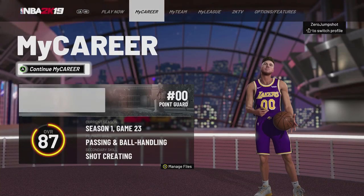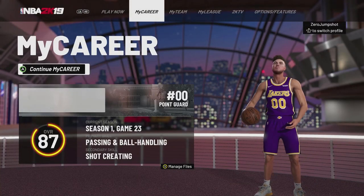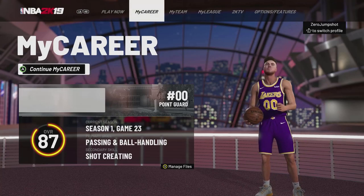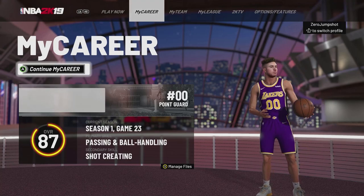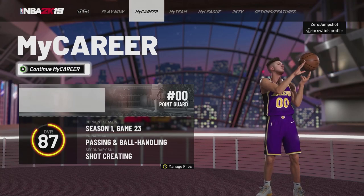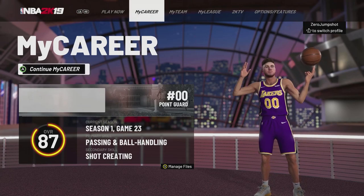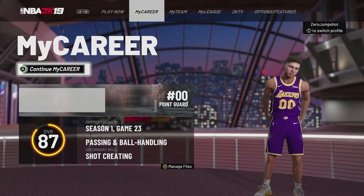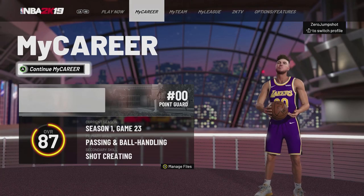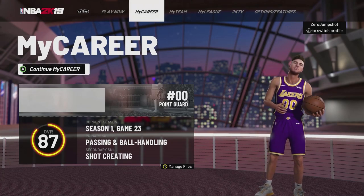Alright, what's going on guys? So I'm here with another video today. This is another one of my NBA 2K how-to videos. So with this, as you can see here, I have no name showing up next to where it says 00 point guard. There's no name on the back of my jersey and there's no name on the top bar area where your stats are in the game.